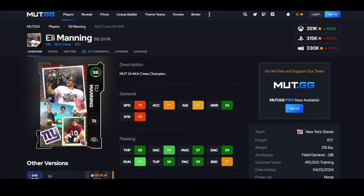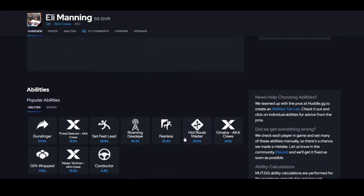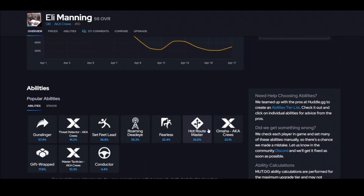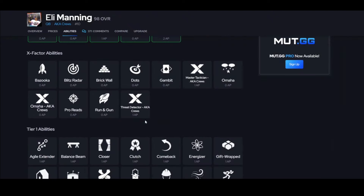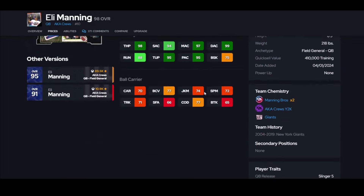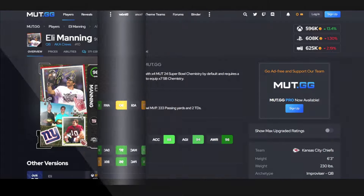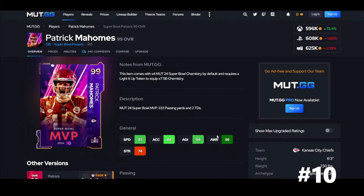Eli Manning is here. Eli has a similar issue, but you can fix it if you get the throw-on-run boost. It's threshold 90 so he can't throw on the run, but he's still a snail — that's not good. He does get Omaha as well, plus Start Detector and Master Technician. He gets some discounts, and there are cheaper options, but this card is definitely not going to be one of the top tier cards in the game.